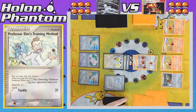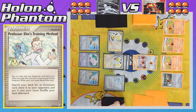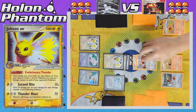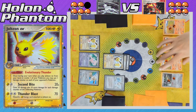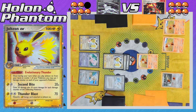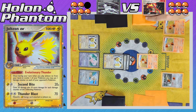Over to the Absol side, the player activates Professor Elm's Training Method to search the deck for an Evolution card — a second Jolteon comes to the player's hand, which immediately evolves from one of the benched Eevee to activate another Evolutionary Thunder. It's going to be enough to take the KO against the opposing Skiddy, hitting everything on the bench for ten more damage. So the Absol side takes the first prize of the game. A Chimchar comes into the active spot and Jolteon cannot attack, so the player passes their turn.